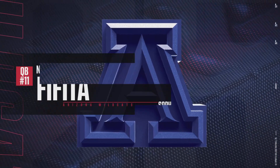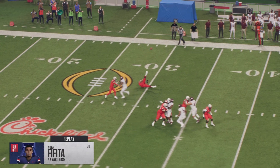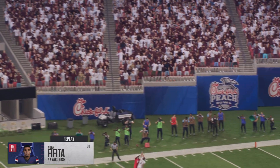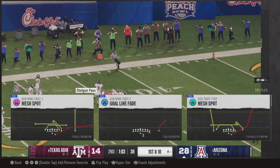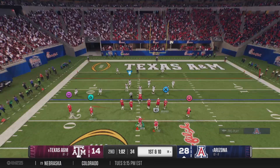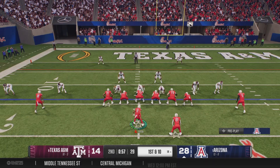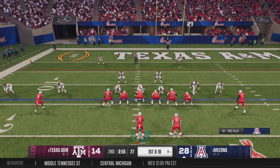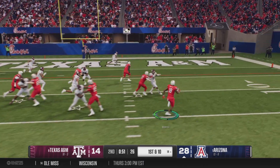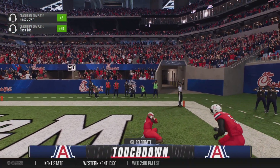This is really what separates a good running back from a great running back — instead of just being a check down or a possibility in the screen game, this guy's an actual wide receiver lined up in the backfield. You can see the versatility and what he brings to the table. Arizona has now moved into the red zone — and the wideout goes in motion, they flip it to him on the jet sweep. Touchdown, Wildcats.